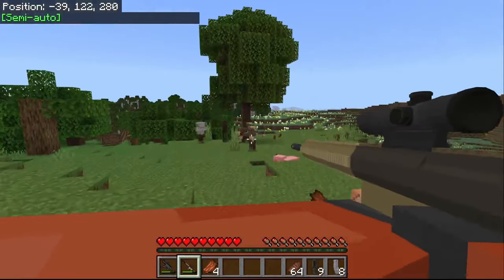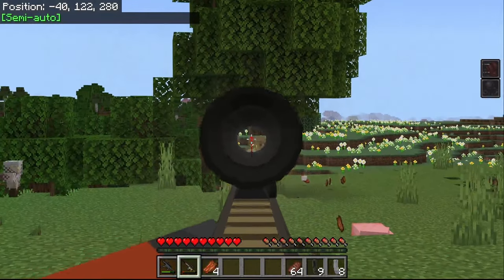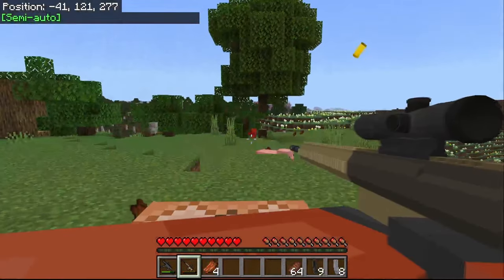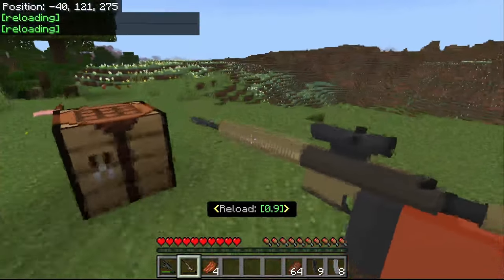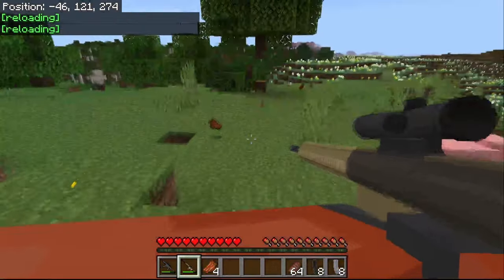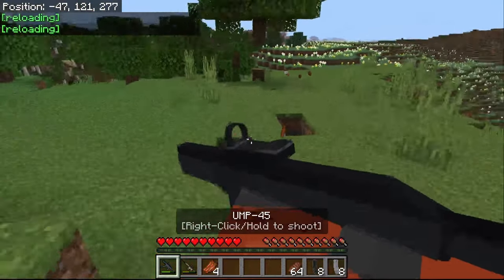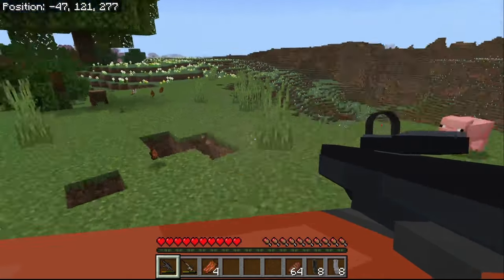You guys already know these guns can break blocks, and they each have their unique block breaking value. The HK, because it is a stronger rifle, can break these blocks in one hit. But if you go to the UMP, it takes a few more shots.